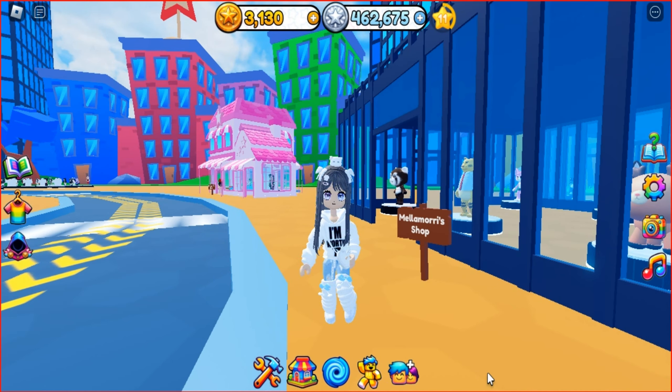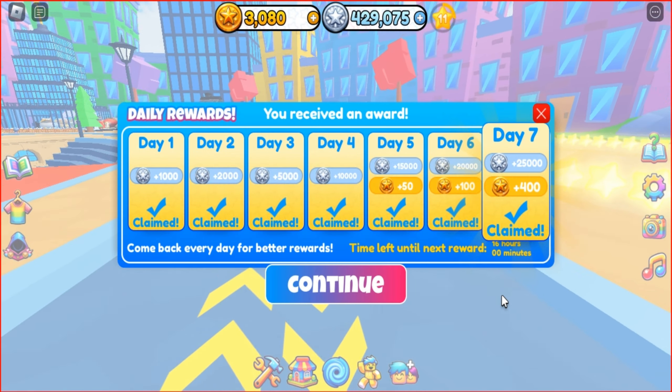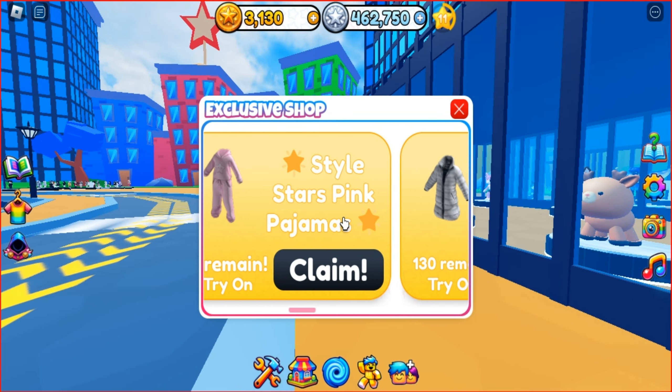To obtain any of these items, you need to earn Gold Coins. The easiest way to do this is by logging into the game daily. You will receive Gold Coins on the 5th, 6th, and 7th day, totaling 550 coins per week. Just don't forget to log into the game every day.